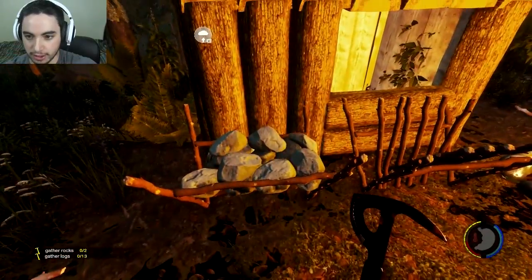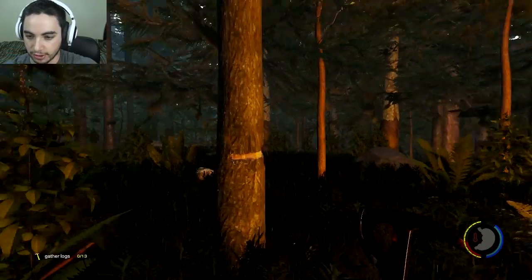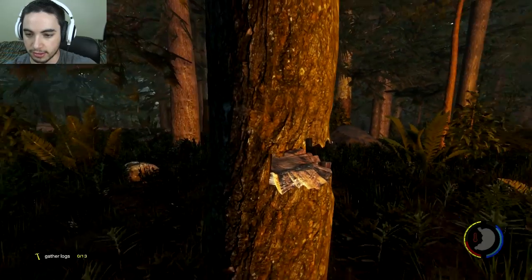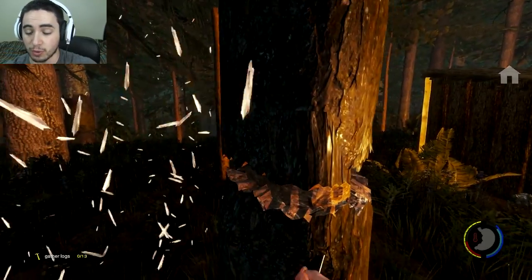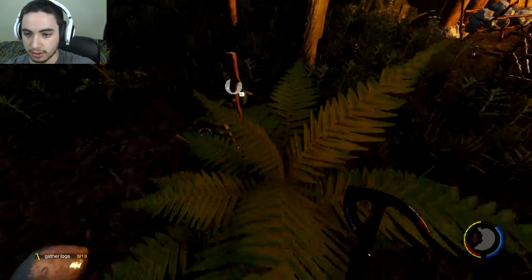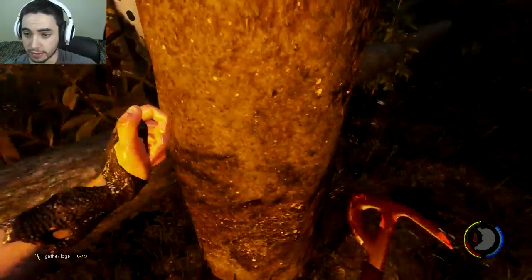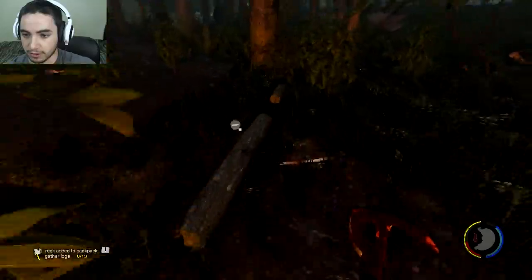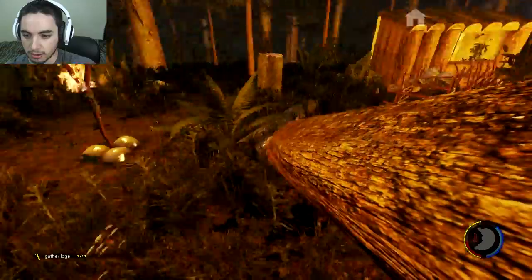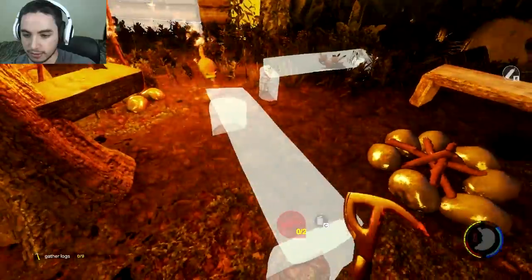We go to our rock holder, collect two more rocks, and dip them in. That's why I love the rock holder and stick holders — it really cuts down on the time required to build stuff. You're always running around collecting things anyway. Boom, there's two sticks right there, I can just run over and plop them into my stick holder. Boom, there's a rock, and I can plop it over whenever I want so we always have materials around.